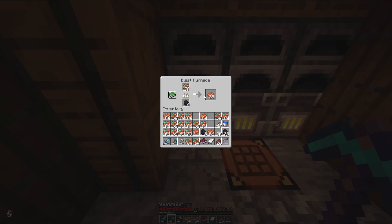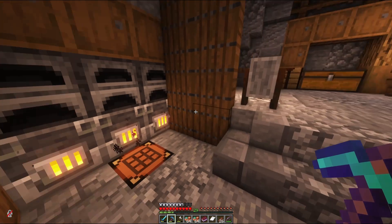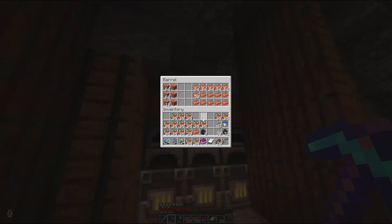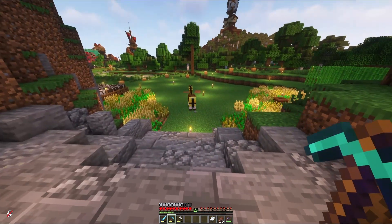We got the copper ore smelting away in our blast furnace and we got quite a good amount of copper here. But the next thing we're actually going to need for the build is blast furnaces. So I'm going to put away the copper that we have and we're going to head on over to Puff's Iron Farm.